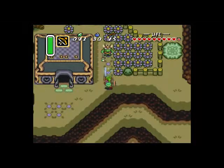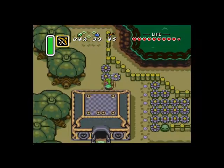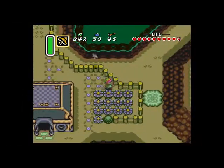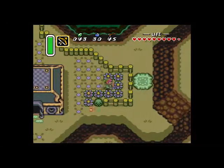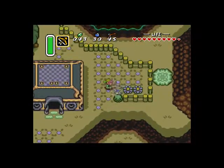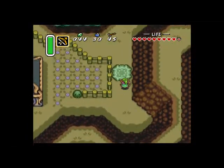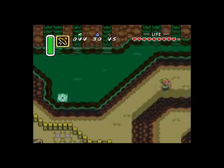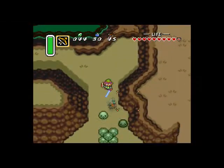Damn it, I hate those enemies hiding in the bushes. The dark world enemies here, they pack a punch. They're a lot tougher than the light world enemies, so it's always good to come in here prepared. Sadly I'm not prepared — I don't have any potions or anything like that, but I'm going to get some fairies pretty soon in the next dungeon, the Dark Palace.